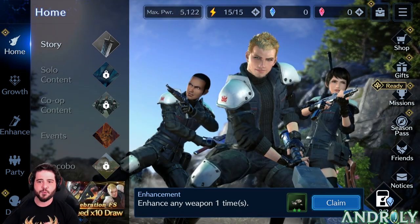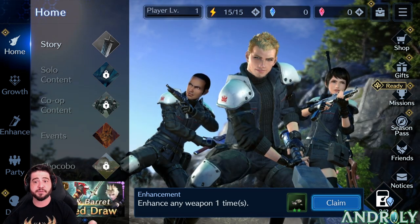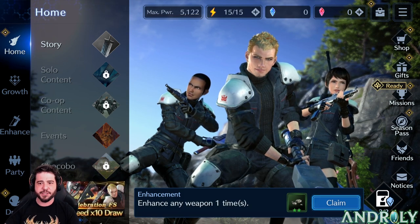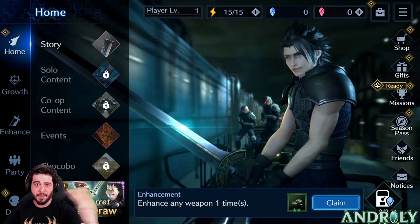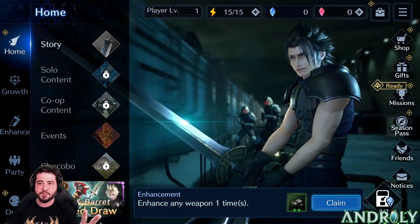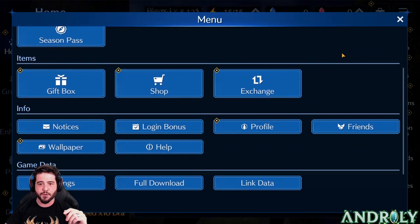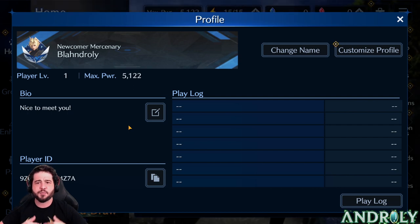Now that we've got that out of the way, how do you link your account to a service so you can access it on multiple devices? For this game it's actually pretty simple. You're gonna first want to get through the tutorial — remember you can skip the long parts like the Mako Reactor. Once you reach the screen where you're free to move around, you're going to come to the three bars in the top right corner. Make sure that you have a player ID, which happens automatically when the game asks you for your name.